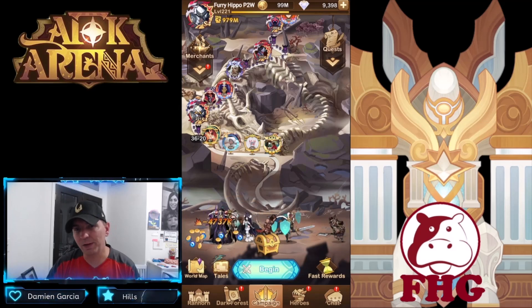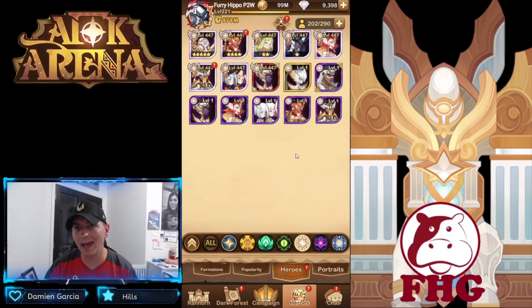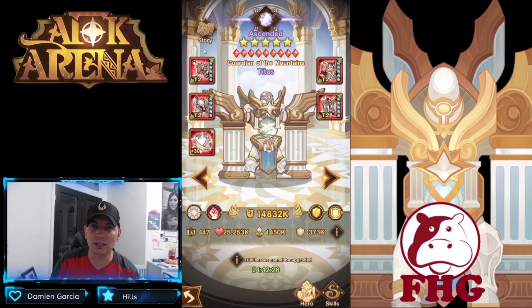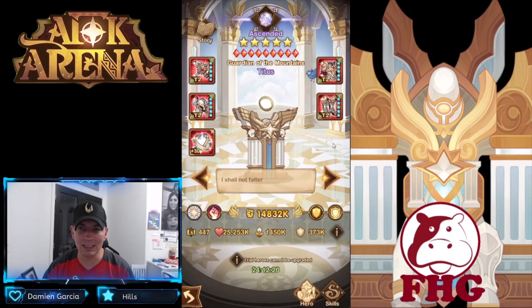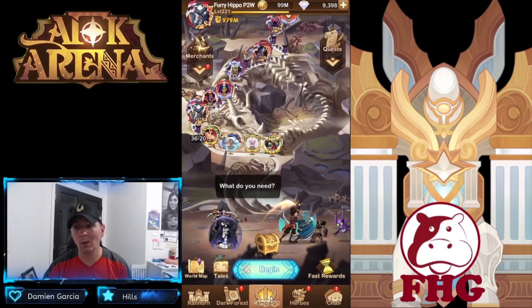Hey guys, welcome back to some more AFK Arena. Today we're on the pay-to-win account and we picked up Titus. We're going to go ahead and try him out — he is fully maxed out with 9 of 9 furniture, plus 30 signature item, as well as some tier 2 gear. Unfortunately he doesn't have a faction bonus and we don't have our artifact on him.